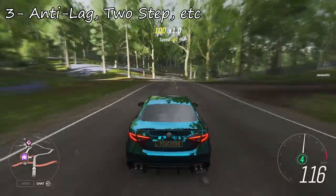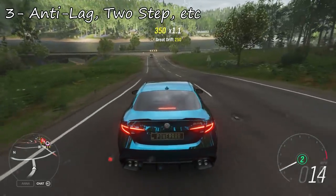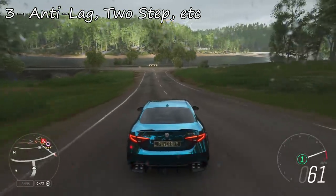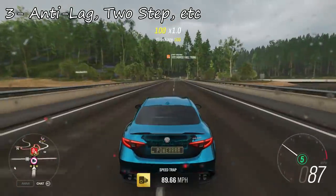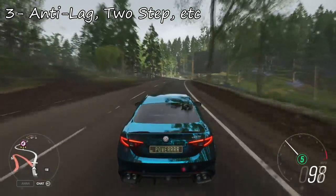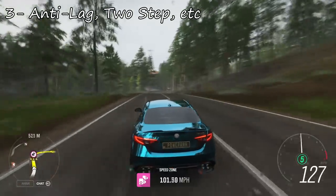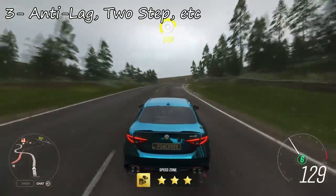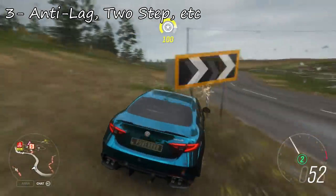Number three: I think we need more things along the lines of two-step, rolling launch, and launch control. They have actually added a proper kind of launch control into the game recently, and for the past few Forzas you've been able to launch your cars at an RPM of your choosing. Let's get two-step in here where you can spool up the turbos and shoot off the line with an insane amount of backfires. Even rolling boost — going steady at 100 miles an hour, mash the throttle and brake at the same time, let go of the brake and it boosts you forward at full boost. I think two-step, anti-lag and stuff like that would be a cool addition, especially for certain cars like the GTR.